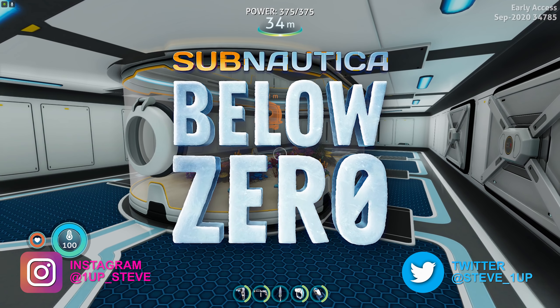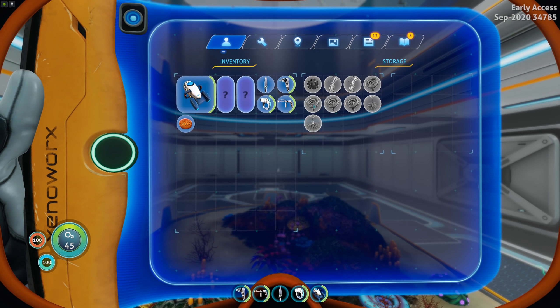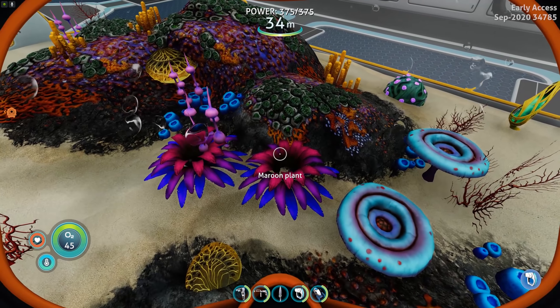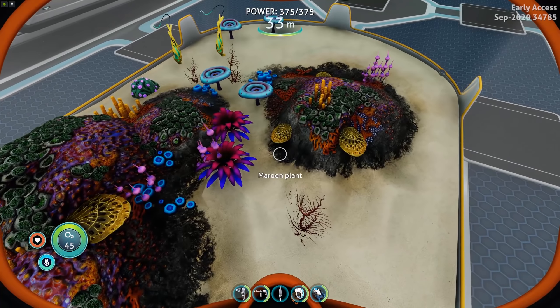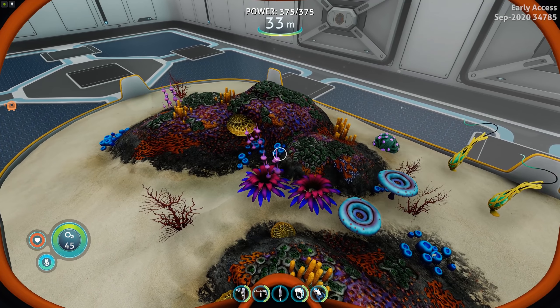One of the big updates is the large aquarium has been finished. With this you can actually add your own props or plants. This is 32 slots total — it's a 4x4 and you get two of them. I put the maroon plants down, took the fruit after it appeared, and tried to see if after a while it regenerated. It doesn't. Kind of hoping it does, but as of right now it doesn't. But keep in mind this isn't a planter, so it's not supposed to necessarily regrow — though it'd be cool if it did.